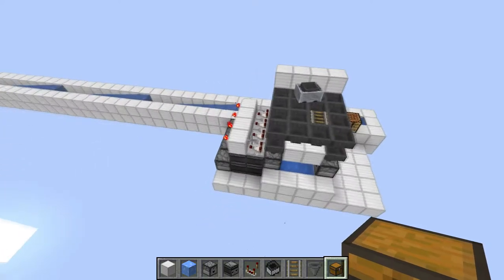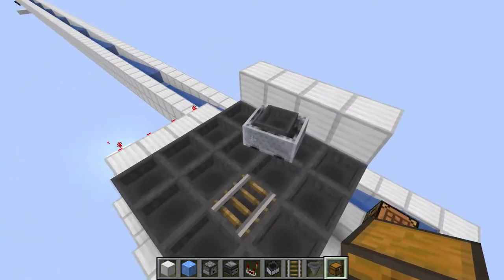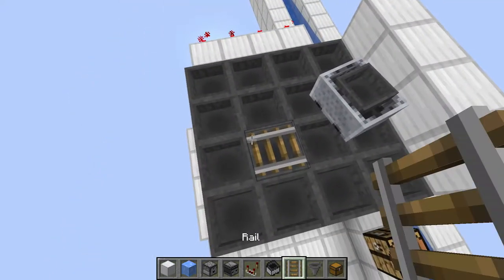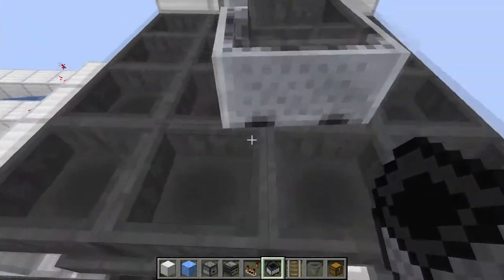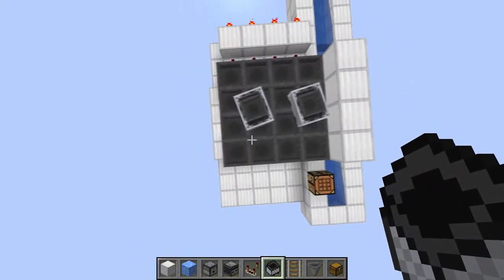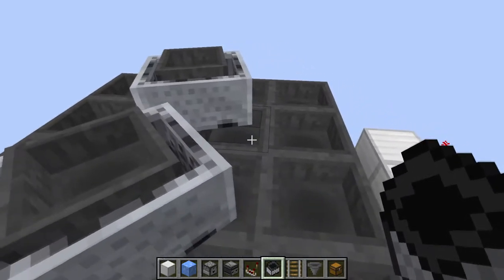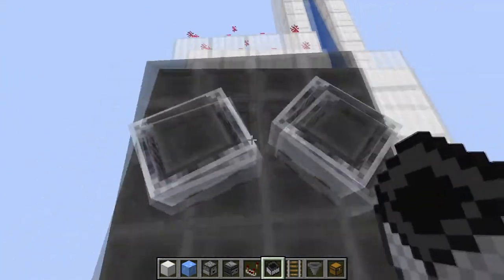Here we are in the build copy of the world. The main point of this is that using hopper minecarts, you can transport items four times as fast. You see how this hopper minecart is on top of these four hoppers? This is the trickiest bit of the entire design — getting the minecarts in the right place. That's the trickiest bit: getting the hopper minecarts placed correctly.